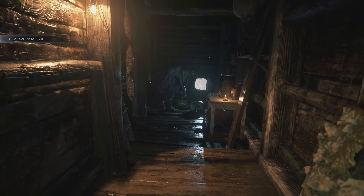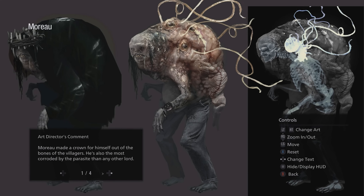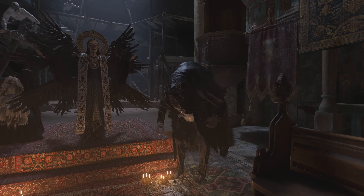and being one of the main obstacles that Ethan Winters had to go through to save his daughter Rose. So in this video, we'll be covering in detail the story of Savitur Moro, where we discuss his background, biology, concept designs and development, and his insecurities compared to the other four lords, and even his unhealthy obsession to please Mother Miranda.